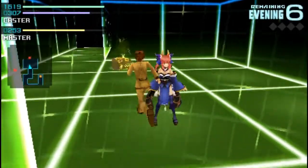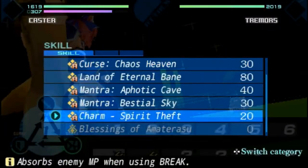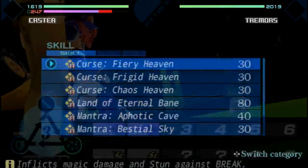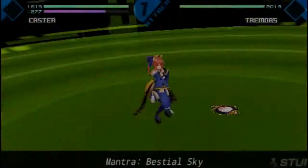Hey, it's one of those fish head recolors - I forget their name already. But these guys are called Tremors. Same strategy as before. You have MP heal now and you should have a lot of MP restorative items, so you should really just use skills to your heart's content.